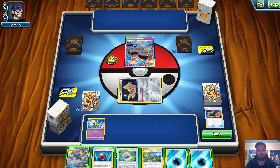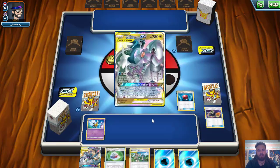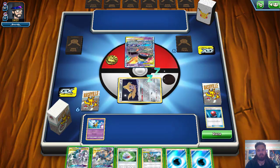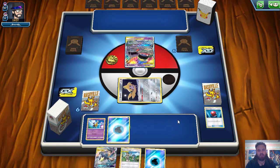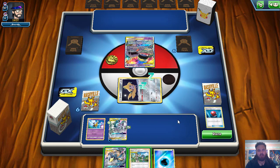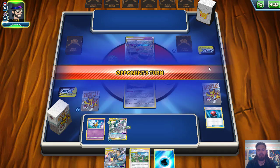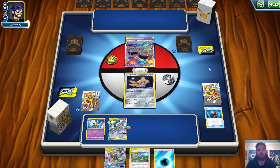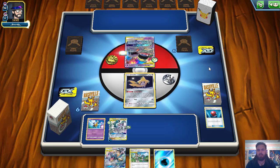Looks like we're playing against potentially Mewtwo because there's a Muk. We are going to use a Cherish Ball to find Arceus, Dialga, and Palkia. Slap that thing down, put a Choice Helmet on it, and then attach the Ward Energy for turn. No need to Mallow and Lana and switch, I think we are fine. The ideal thing for Jirachi to find us is a Tag Call. I see a Buff Padding on the Muk — interesting.